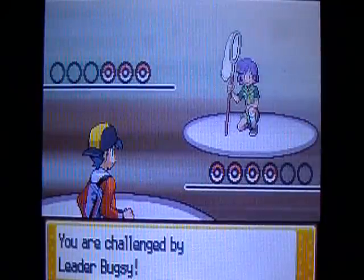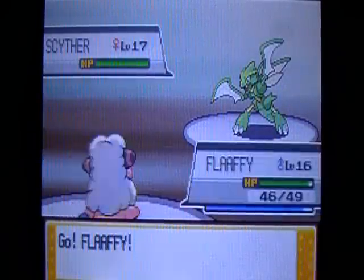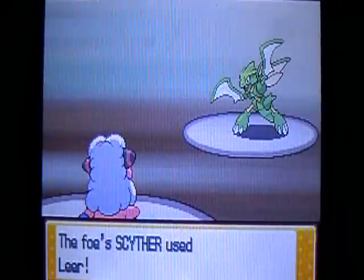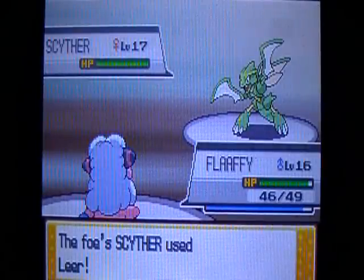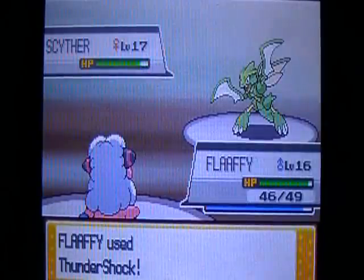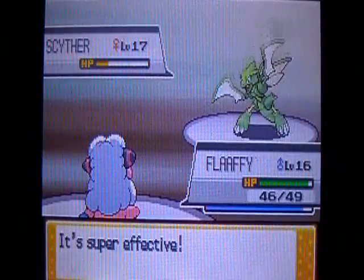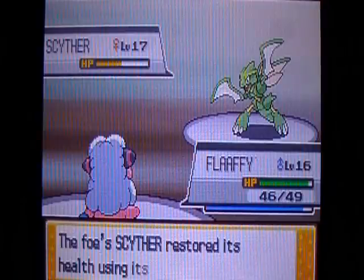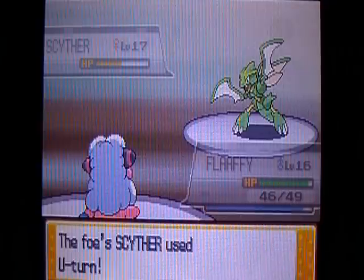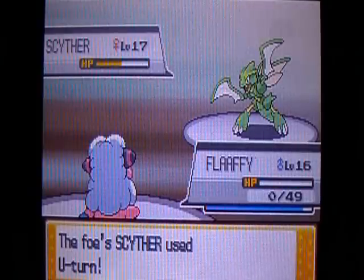All right, this is the second gym leader, Bugsy, and he starts off with his main Pokémon at level 17 — Scyther. Now, Scyther was pretty tough, so I decided to switch to Flappy so I could keep Hoo-Hoo alive long enough to defeat the other two Pokémon. And holy crud, I got a critical hit. I forgot it has that citrus berry. Now, this is my third time redoing this battle, because the first time I lost Hoo-Hoo rather quickly, and the second battle they got really lucky with their critical hits.